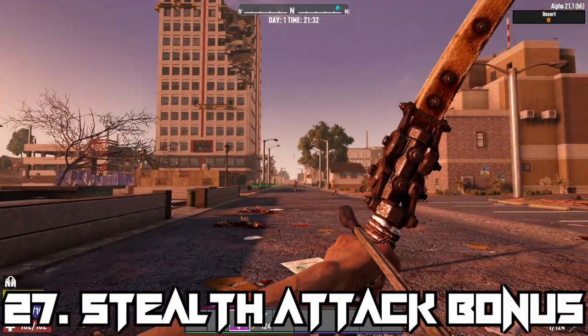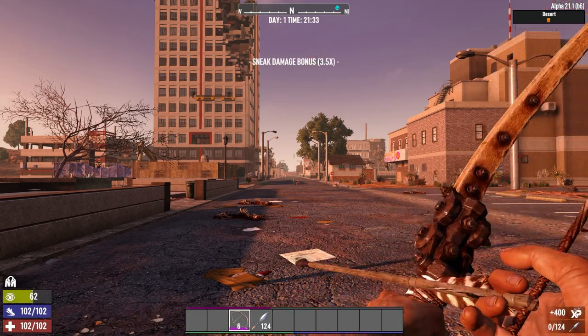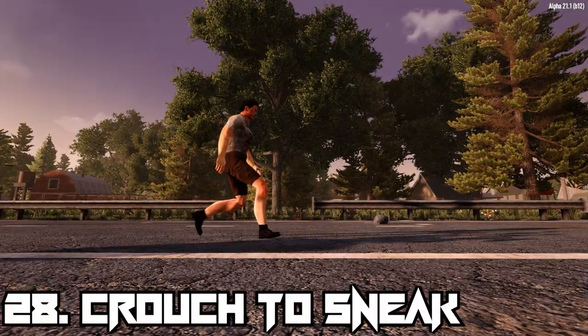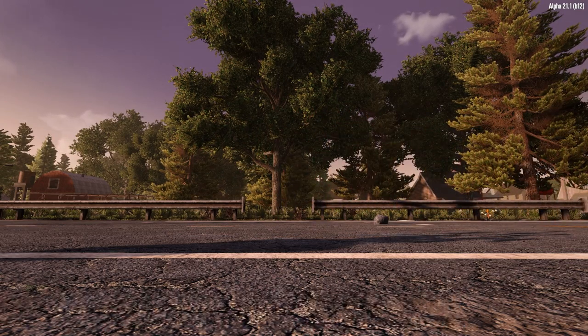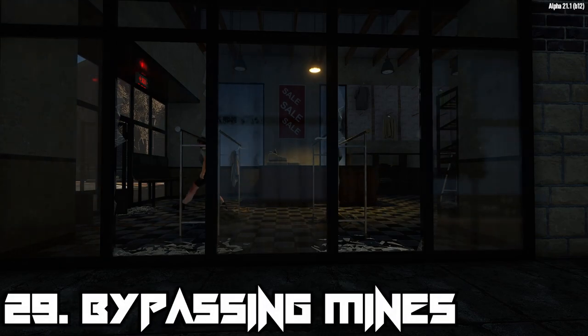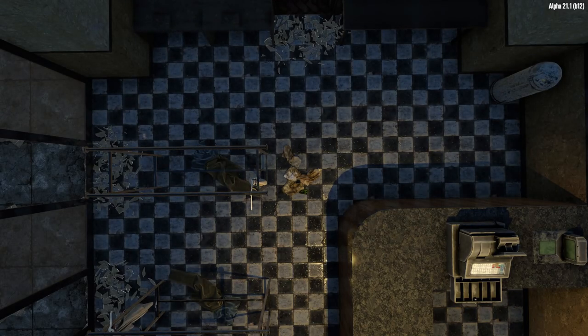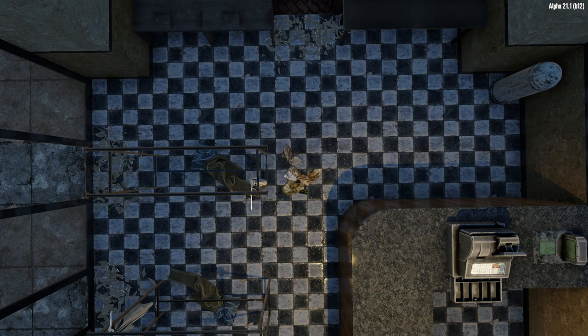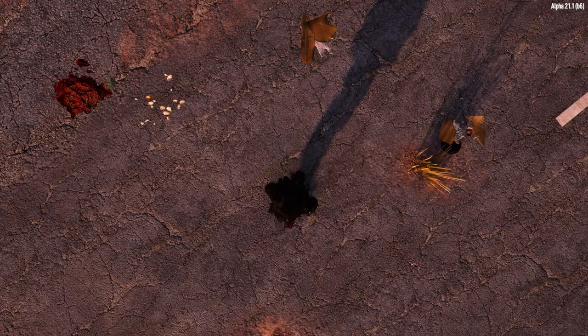Stealth can be a powerful skill to specialise in, with sneak attacking giving you an initial 3.5x damage buff. Crouching will reduce the amount of noise your character creates, as well as the chance of detection by zombies. With the Urban Combat Volume 3 magazine, you can walk over abandoned trash noisemakers without alerting nearby zombies or enemies, and with Urban Combat Volume 5, you'll be able to walk over landmines without triggering them at all.